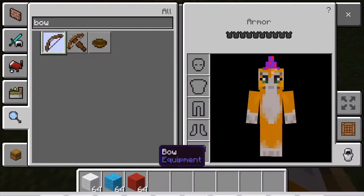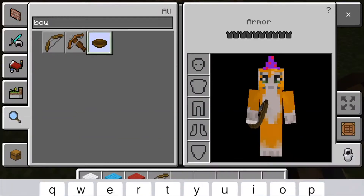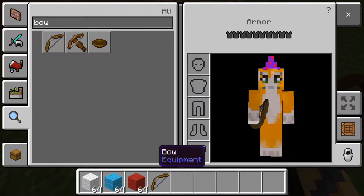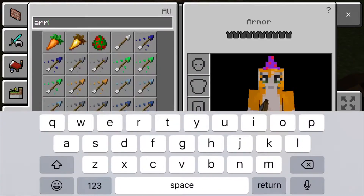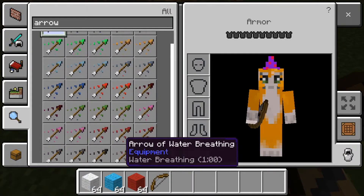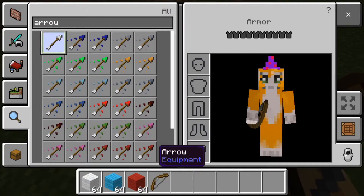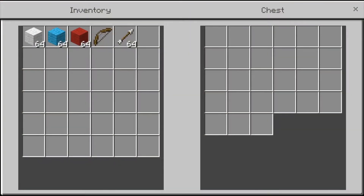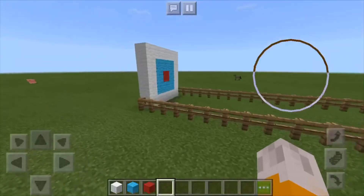Get a bow — not a crossbow, don't get a crossbow, get a normal bow. And then get normal arrows, not any special arrows, just normal arrows. Put them in the chest, drop the bow, and that's your shooting range. Very easy to build.